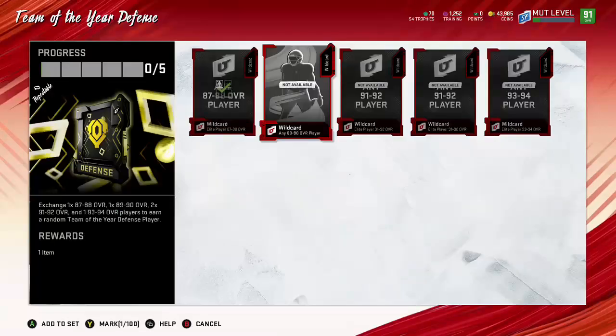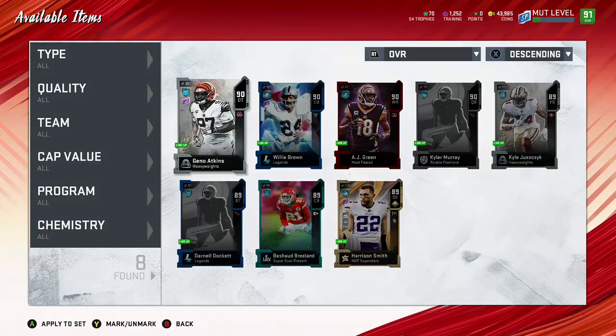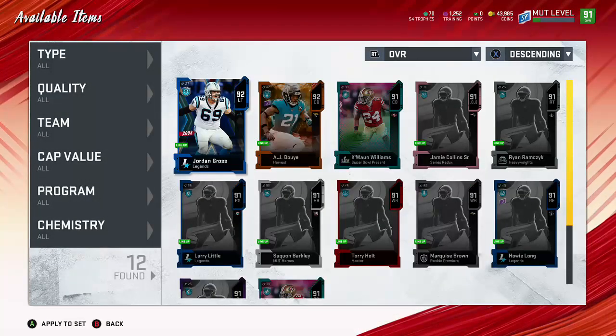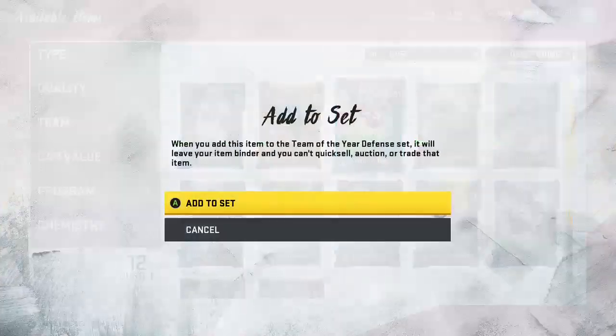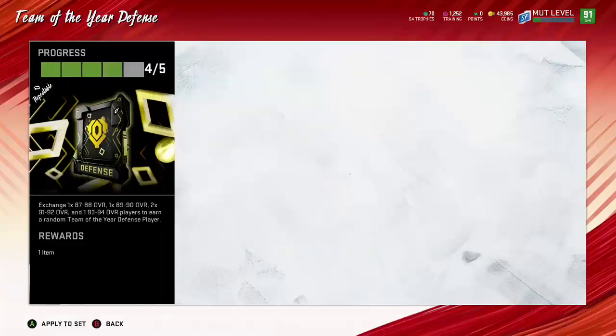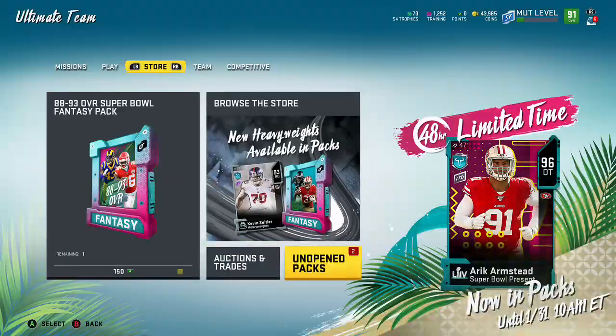Now you add all these cards in here and you just hope that you're going to pull that Aaron Donald, or Jamal Adams, or Luke Kuechly. But if you don't, you're still not doing bad — you're pretty much just breaking even then. Let's back out and open this Team of the Year defensive pack for you guys. Let's see who we can get. Come on — give it to us, EA.